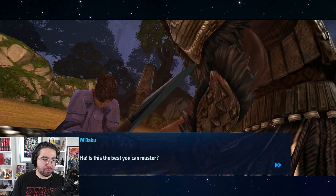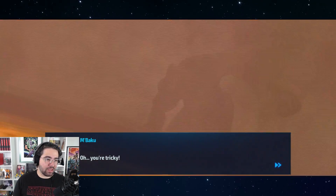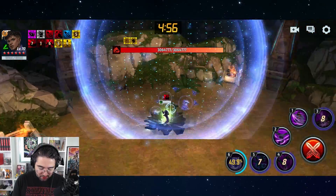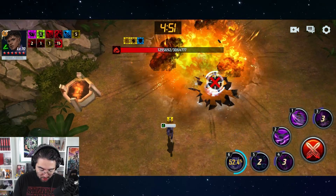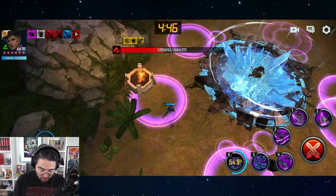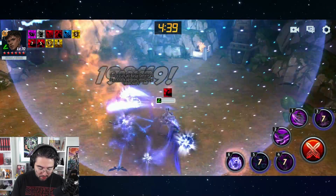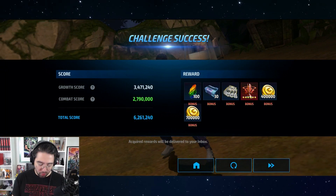Okay, Shuri battling M'Baku. I'm not going to read through the text, you can do that on your own. We're going to do five cancel, four cancel, three, and pop off. We did half his HP! He strikes the ground to create a rock slide — pretty cool, you gotta dodge this stuff. Okay, we got him. This is normal mode, it should be very easy. Complete it and you get a bunch of rewards.